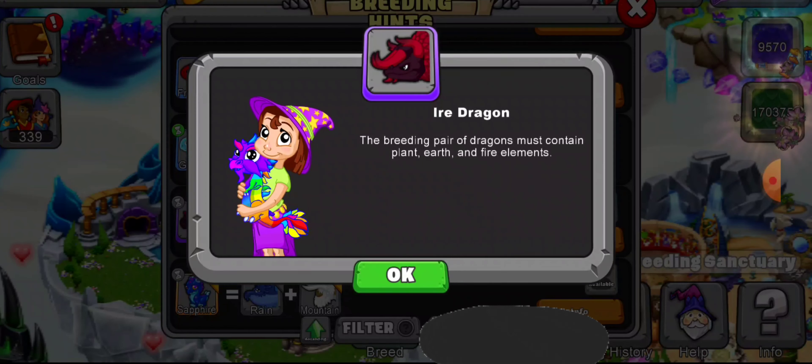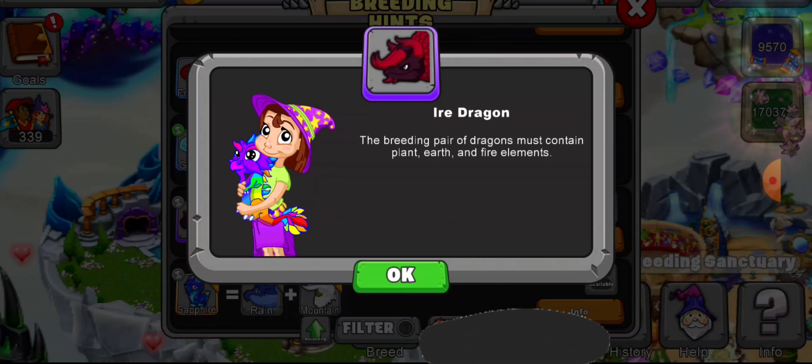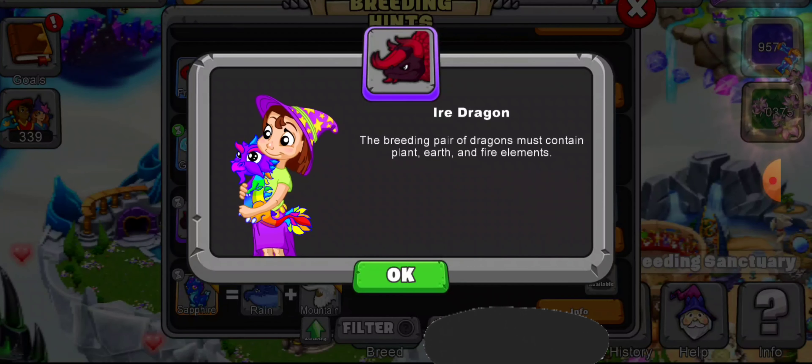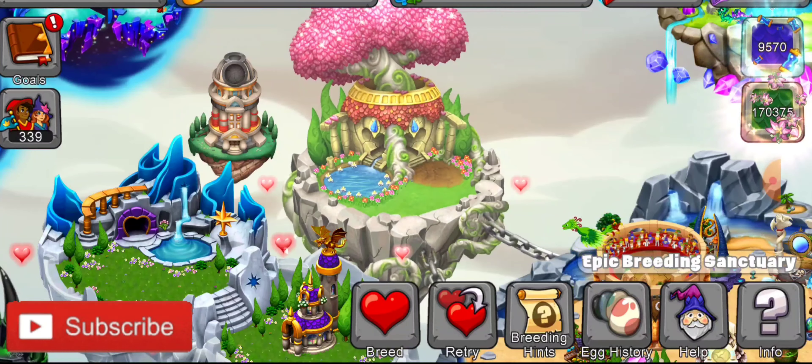The breeding pair of dragons must contain plant, earth, and fire elements. So, as long as you have these three elements between the two dragons that you're breeding, you should have a good chance of getting the Iron Dragon. The other way you can get this dragon is at the cooperative breeding cave using one of your dragons and somebody else's parent Iron Dragon. So, those are the two ways to get this dragon.